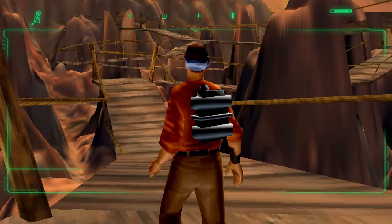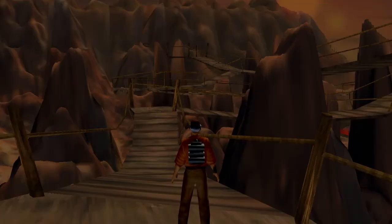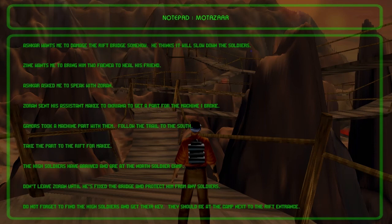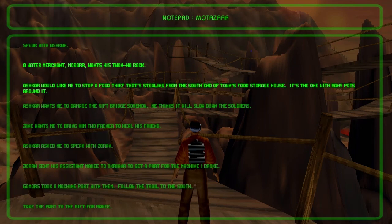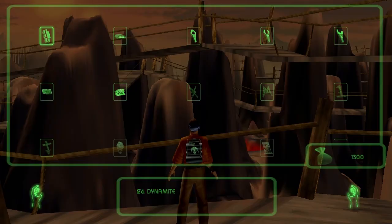Our task at hand is to find and rescue Shema's Cap. We have already finished a lot of the quests available for Tazar, but we still have rescuing Shema's and finding out who is stealing the food from the storehouse. And of course, the water merchant Boba wants Tona back — that's basically centered around the water bar.